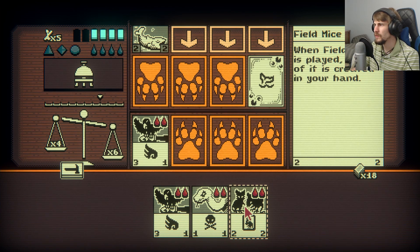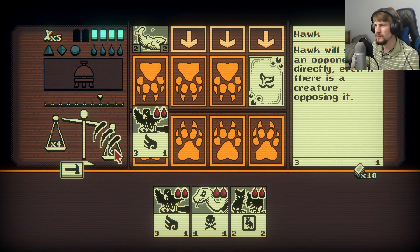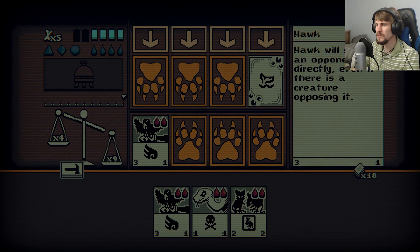So it'll probably just be a bit of a slow back and forth for a little while. Field mice will constantly give itself back, but the two blood is hard to offset. This actually might be our win here — yeah, it is. No foils, though.